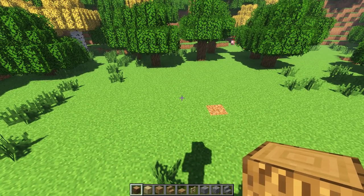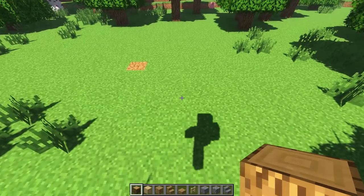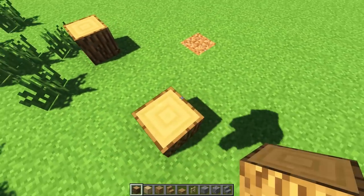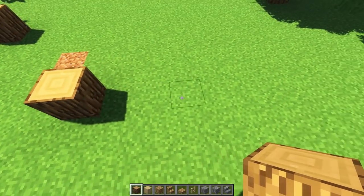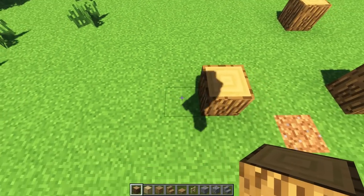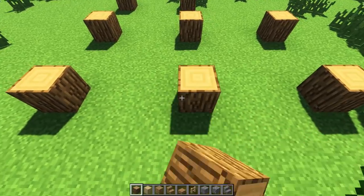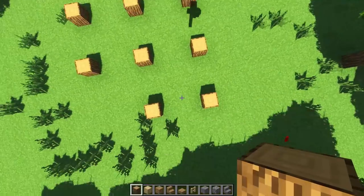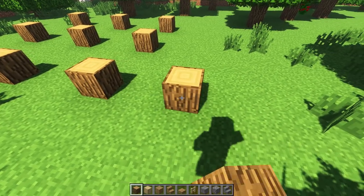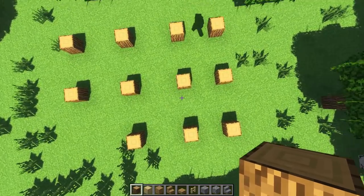Let's start building. I've made a little clearing - perfect for this. We'll place logs with a space of three between them, laying out the footprint: log, space of three, log, space of three, then turn to the side doing the same. We're going with a cool little L-shape layout for the house.